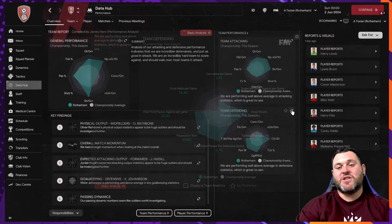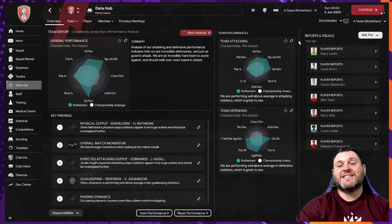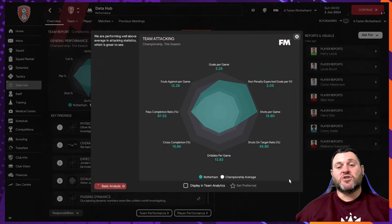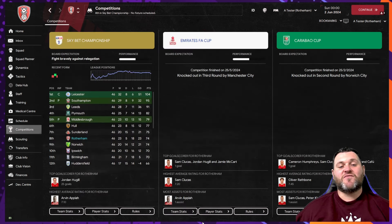Looking at the data hub numbers for Rotherham: defensively 1.78 goals conceded per game, 1.73 xG against per game, possession won 4,502, and passes per defensive action 3.72. Attacking numbers showed goals per game 2.28, non-penalty xG 2.05, shots per game 15.8, shots on target ratio 45%, and pass completion ratio 87.53. A better season for Rotherham, finishing in 8th place and not too far outside of the playoff places.